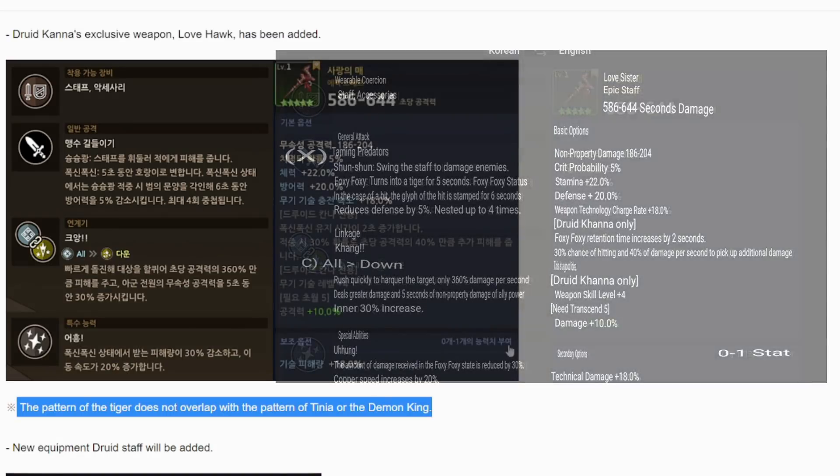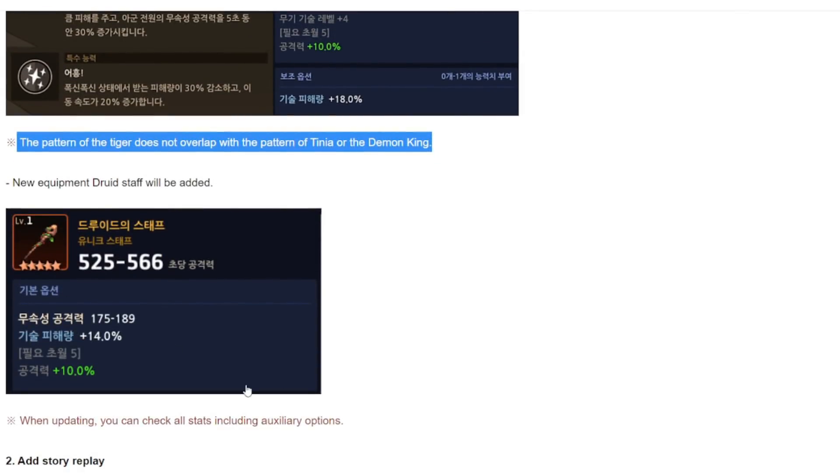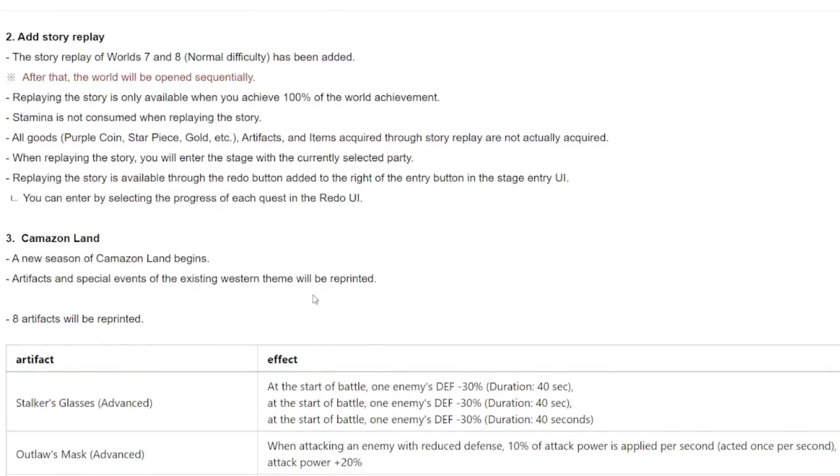Moving on to the next part of the patch: there's a new equipment for Kana, a new druid staff. By now, if you've completed your collection, you should be able to get a plus 10% attack just off your staff alone. There's also added story replay for World 7 and World 8.